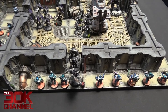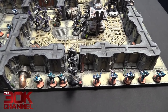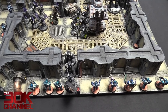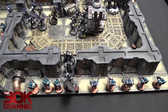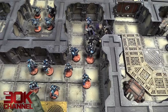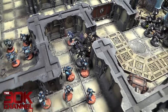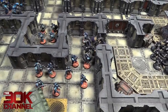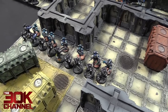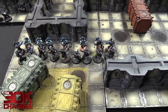Raven Guard turn three assault: Terminator Squad charged in. The Alpha Legion did their reaction fire test — rolled a five, needed four under, so overwatch at BS1. Managed to score one wound on the standard bearer. Terminators made the charge. Dark Furies also made the charge — very unlucky, Ben passed his reaction fire initiative test and unloaded his Plasma Gun, two Combi-Plasmas and Bolters into the Dark Furies, scoring three wounds and taking three guys out. Raven Guard Vets charged into the fleeing squad on the right — Ben failed his initiative test so no overwatch fired. The fleeing unit passed their leadership test to fight as normal.